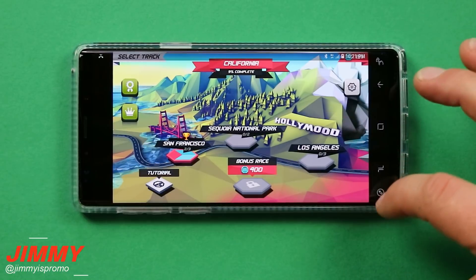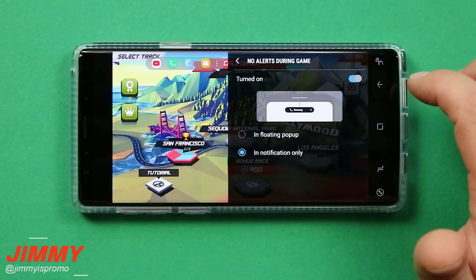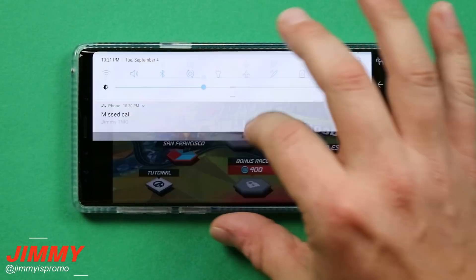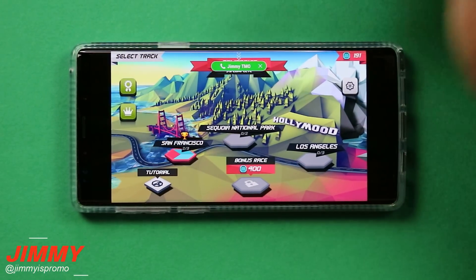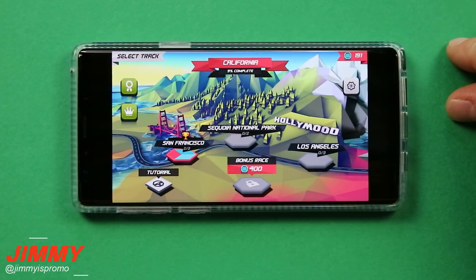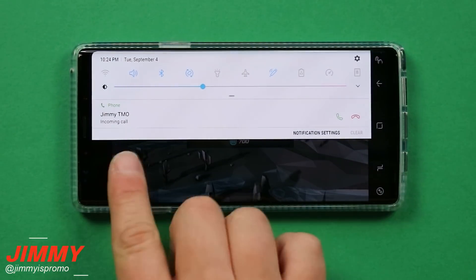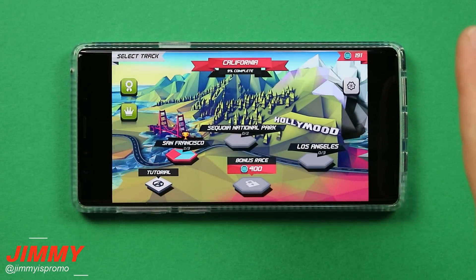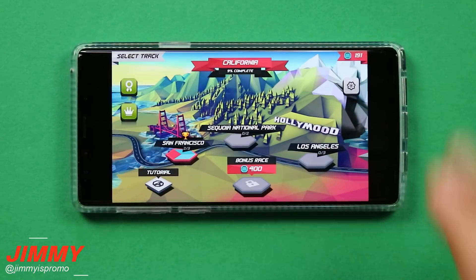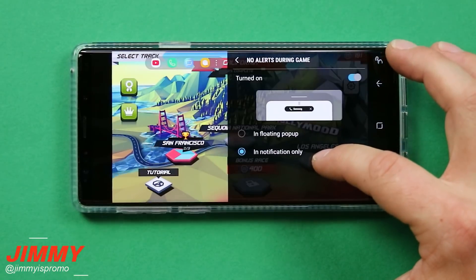Now let's look at the other option. Go back into the game tools, open 'no alerts during the game,' and select 'in notification only.' What pops up will only appear in the notifications panel. I'm going to call myself one more time to show what this looks like. This option interferes with your gameplay the least, but you still won't immediately know if someone is calling. If you pull down the notifications panel twice, you can see who is calling and choose to answer or decline. If you don't want any pop-up at all, choose the 'in notification only' option.